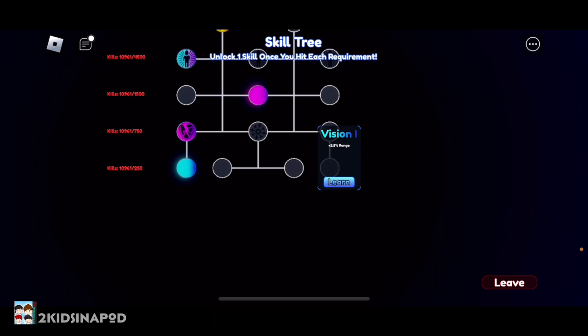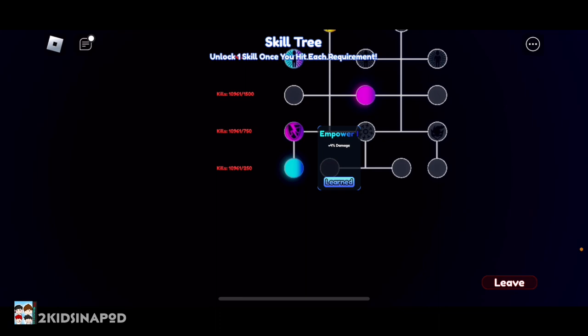On the left side you'll see the amount of kills that you need to unlock each skill level. For the first level you're gonna need 250 kills, the second level is going to need 750 kills, the third level is going to be 1500 kills, and so on and so forth.